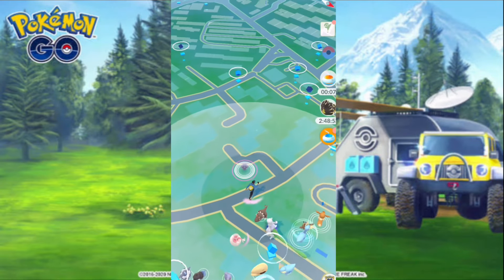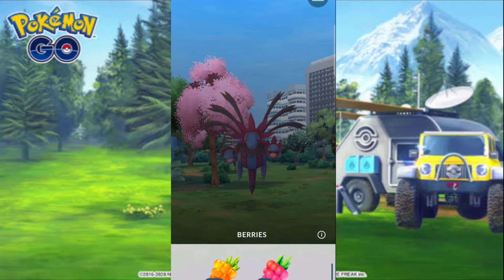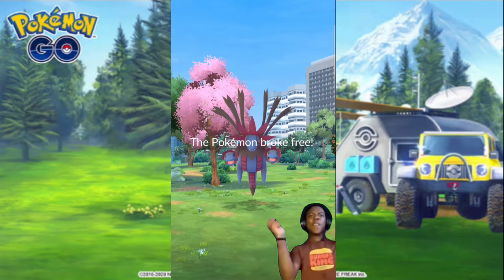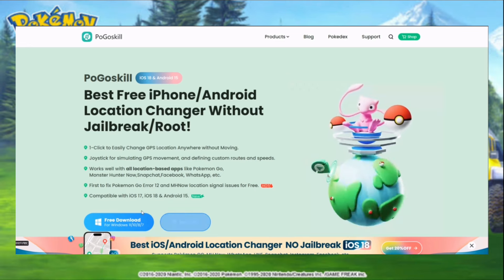Hello family, it's your Pokeprince and today we talk about how to spoof Pokémon GO without getting banned on your Android device and also get a new Galarian bird. You want to download Pogoskill location changer — link in description — that's Pogoskill's main website, but you want to download from the Play Store, so check my description link.